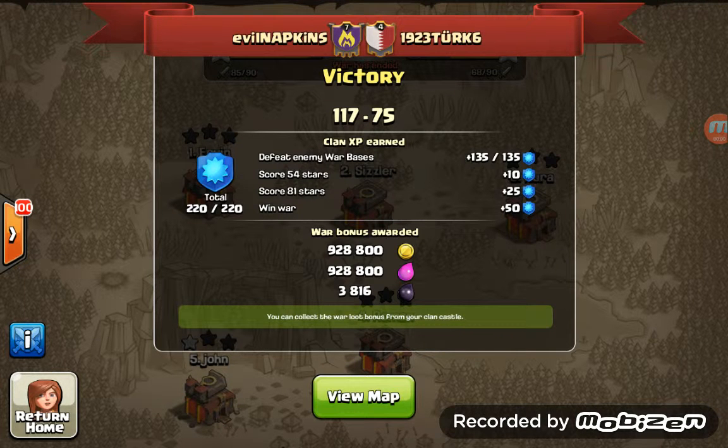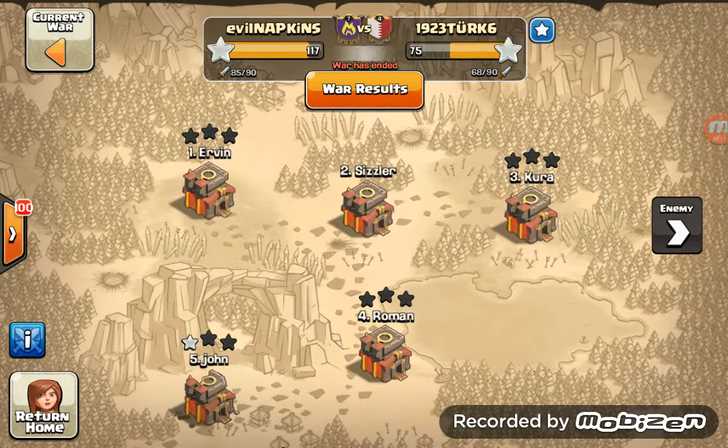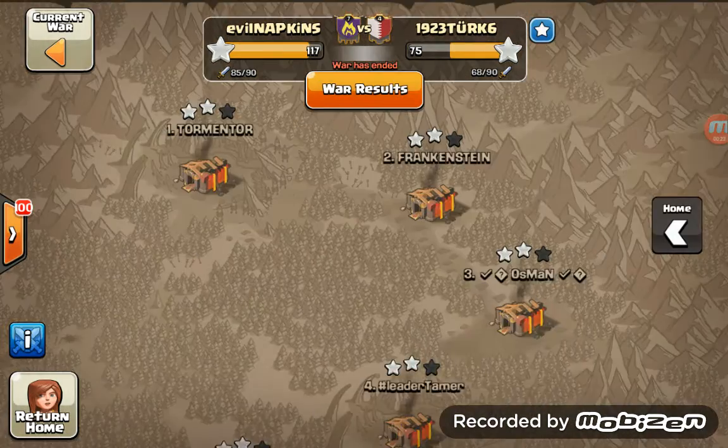Right then, fresh from our recent victory over 1923 Turk 6. These guys were really a bit of a mismatch for us, just as our prior match up was a mismatch for us. Level 7 clan versus Level 4 clan, and I think it showed — no offence to them — but this one was all ours.